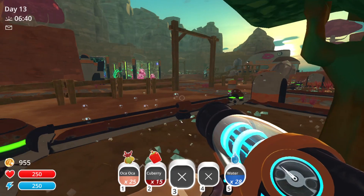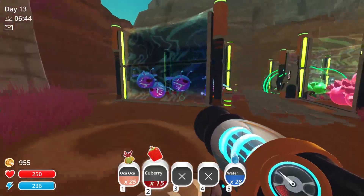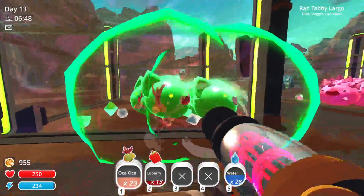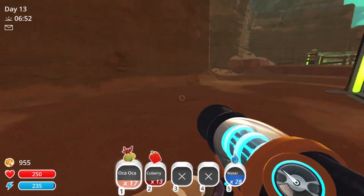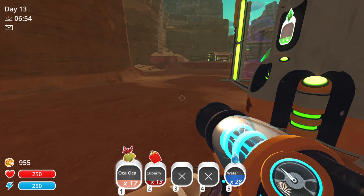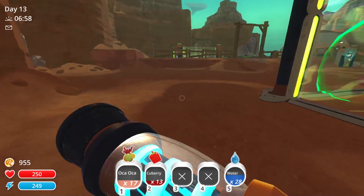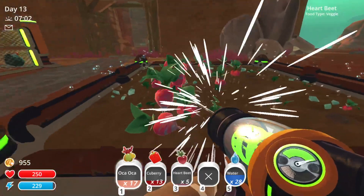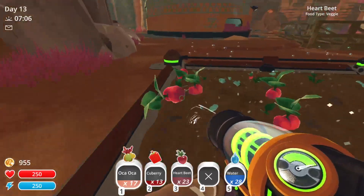Hello everybody, welcome back to Slime Rancher today. I think I'm going to start stockpiling a few cube areas because I realized something — we didn't actually pop open the Phosphor Gordo. Also, we didn't get to make any Saber hybrids last time. So I want to do that at some point today as well.